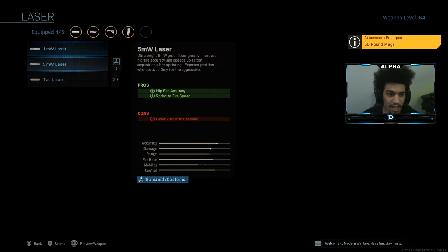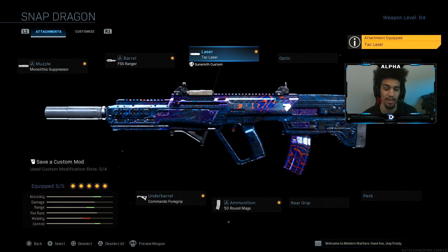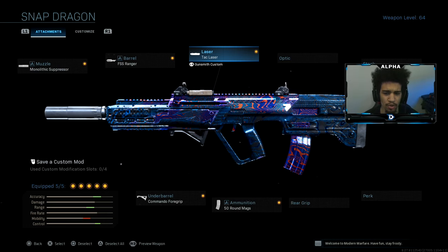50-round mag, and last but not least the Tac Laser. Try this class setup, it is absolutely amazing. I haven't used the RAM in a while, and just within like two games I ended up dropping a nuke. I want you guys to try it, it's really really good.